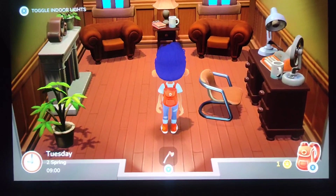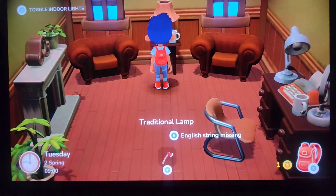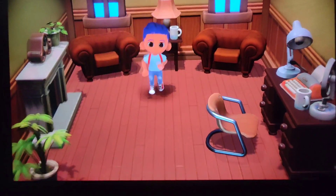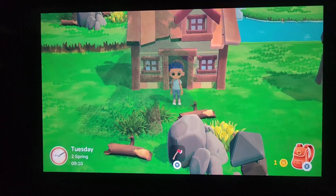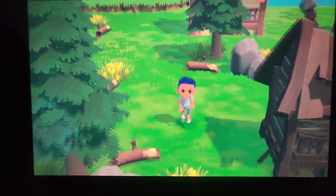You can see it says Tuesday 2nd of Spring, 9am — that's not the current time at all. So yeah, it's not looking like it follows real world time, which something like Dreamlight Valley does, and Animal Crossing does as well — with night and day cycles.